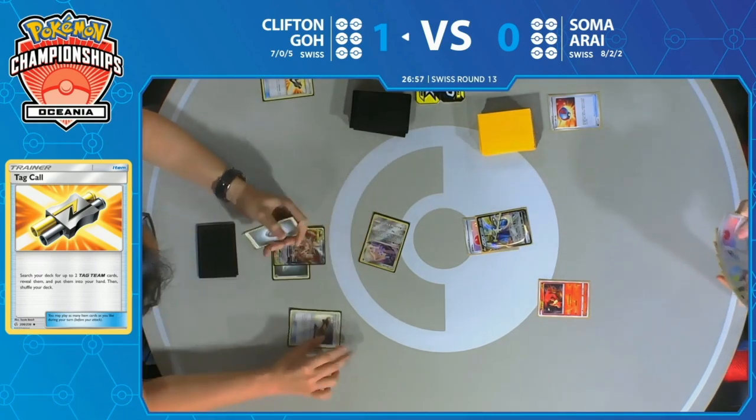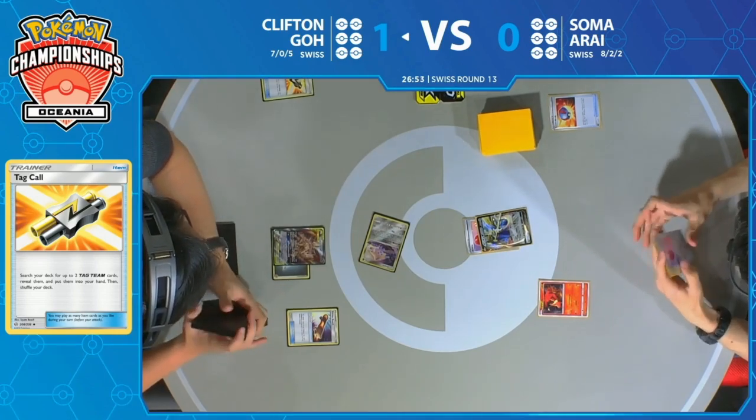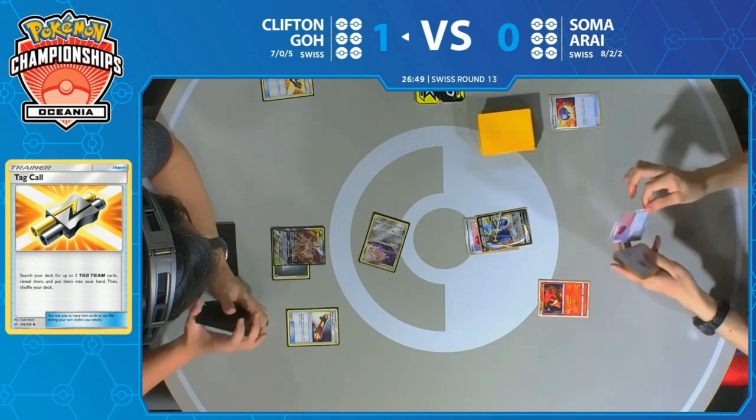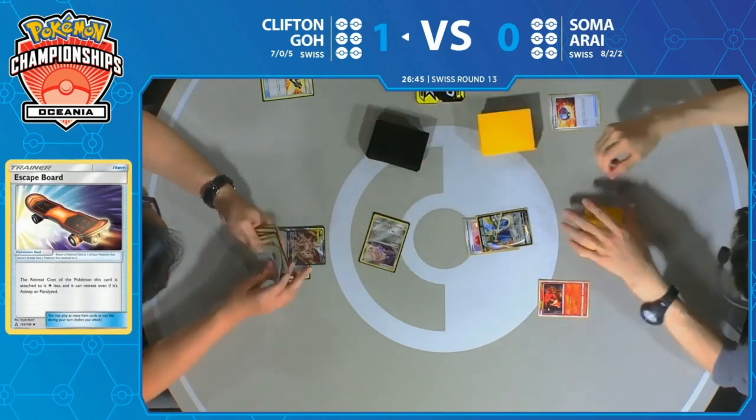The Escape Board is something Clifton's probably going to try to hold on to this game. He saw how powerful Mareep could be. Mareep is a very strong card despite not looking that way. Sleep is annoying, but most of the time you're like 'well, 50% of the time I'll wake up, otherwise I'll have switches.' But in this case, when you combine it with Slumbering Forest, you really can't bank on getting those double heads.